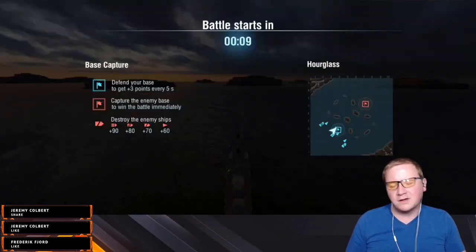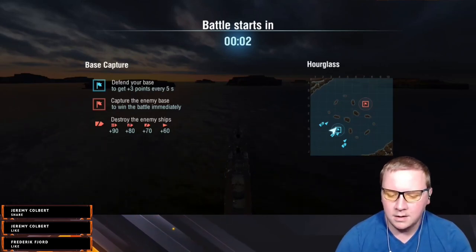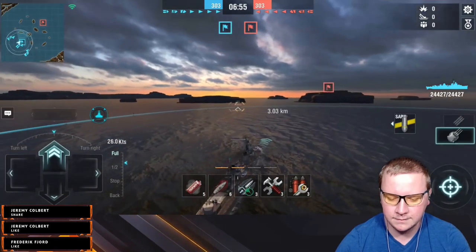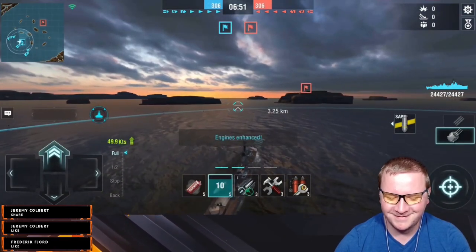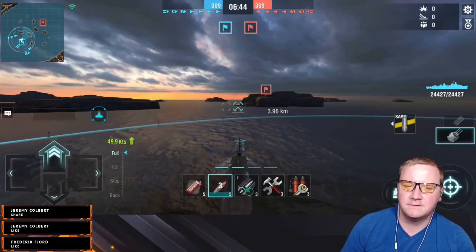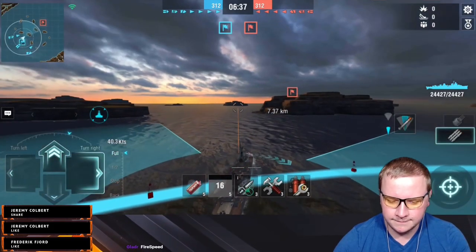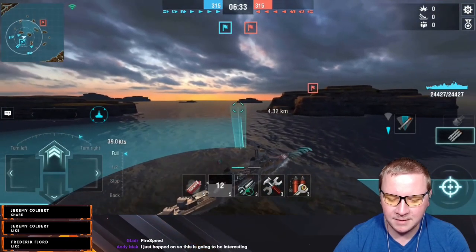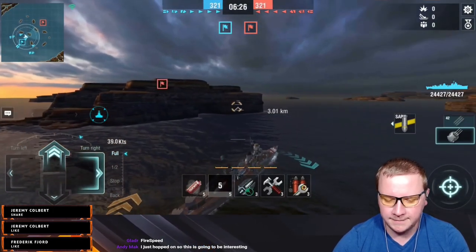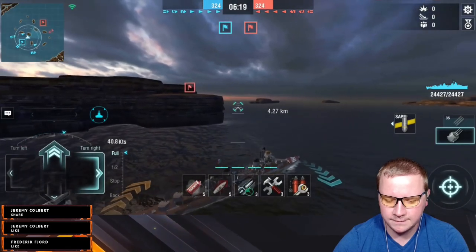We've got plenty of DDs on each side. There's a Minotaur to watch out for, that's definitely dangerous. I want to see how the Somers or Gearing perform here. With the speed boost I think we'd be clocking around 55 knots on a full meme build, but you want concealment because it also has really good torpedoes. I don't think there's a reason to go speed build — if you want speed just play Paolo Emilio. These don't even have enough torpedo power to kill battleships from full health — it's very weak.